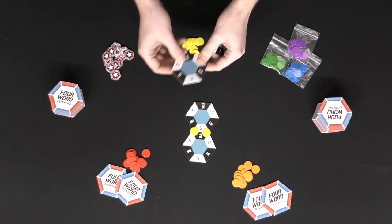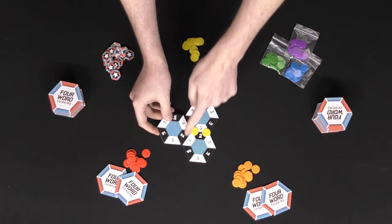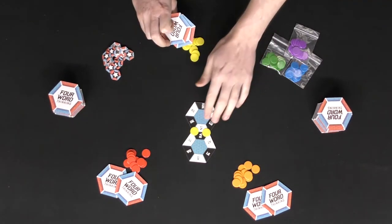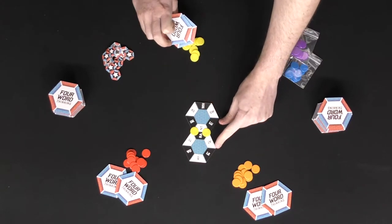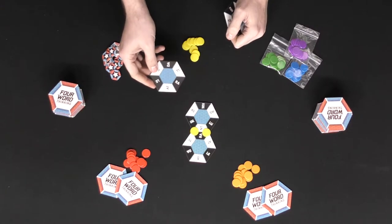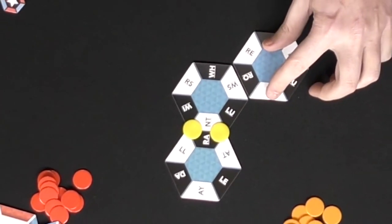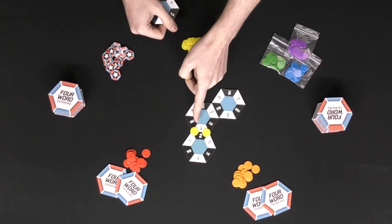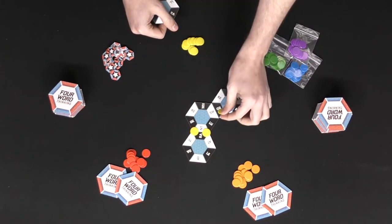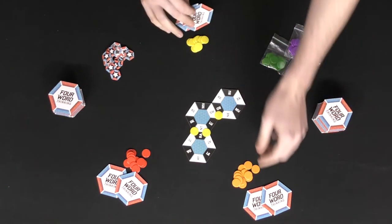If you can make two four-letter words by attaching a tile, you'll place down a token in each area. The only time you place down two tokens is when neither of the two tiles have any of your color already on them. For instance, if I were to play 'rows' — R-O-W-S — and this tile already has a yellow on it, you only place one yellow token there. Everybody else is doing the same thing simultaneously.